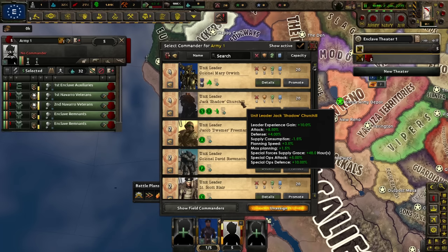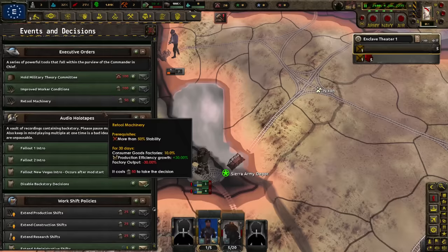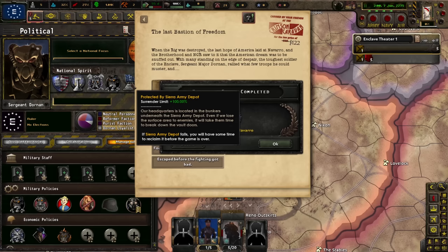And this guy, Jack Churchill — he's going to work out great for us. We do own Sierra Army Depot. Let's make sure our country is stabilized first. Research speed, port Capar fighting will get rid of that, complete chaos will get rid of that. Protected by Sierra Army Depot — surrender limit plus 100%. So we have our headquarters in the Sierra Army Depot base; that's actually pretty good.